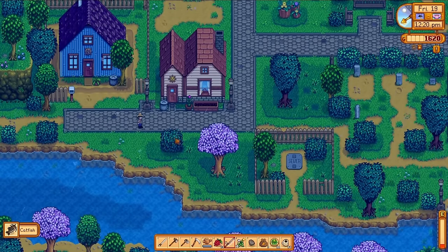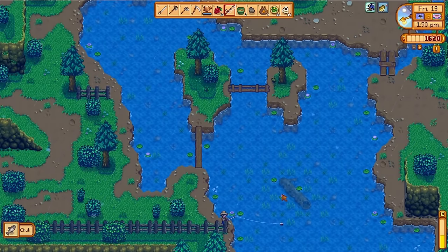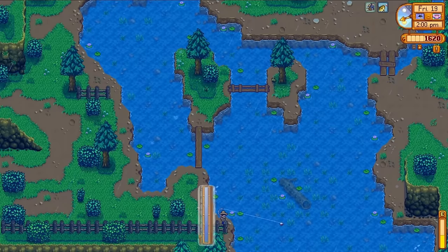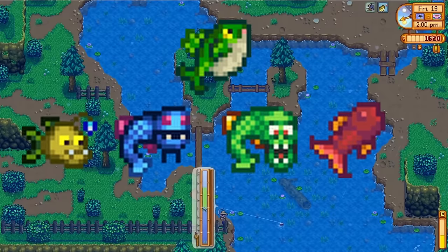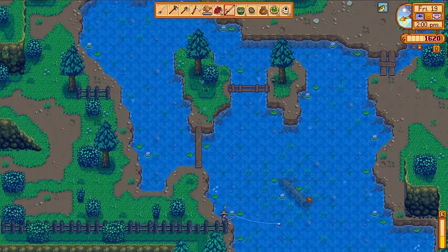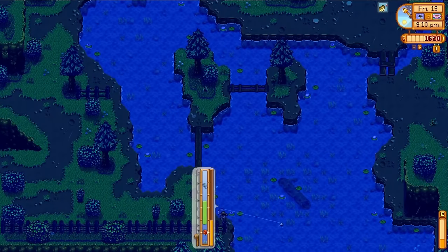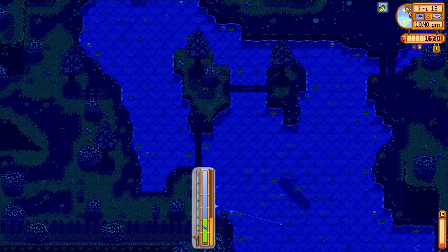I catch my catfish and head off to the mountain lake, where I'm looking for a very specific kind of fish. Once you've reached level 10 in fishing at the mountain lake during spring when it's raining, you have a chance of finding the Legend fish. There are five fish that are kind of boss fish requiring specific conditions and are very difficult to catch. If I can land this fish in iridium quality, that's like 15,000 gold with the Angler perk. Alas, despite the amount of times it ends up on my hook, we are not going to be catching it today.